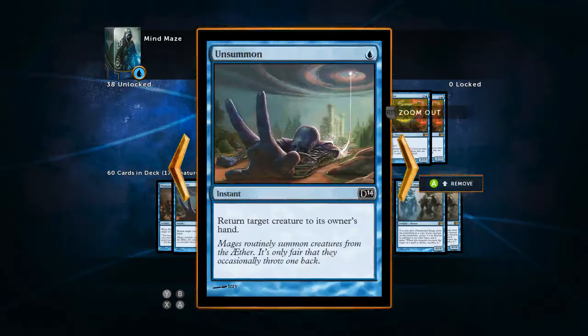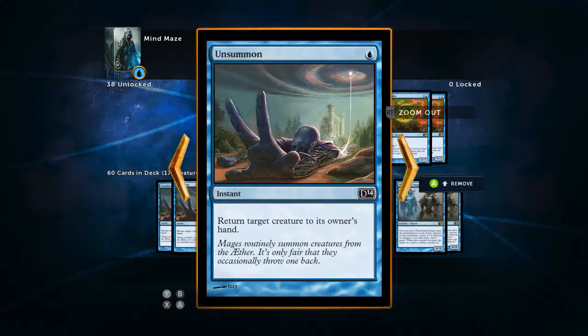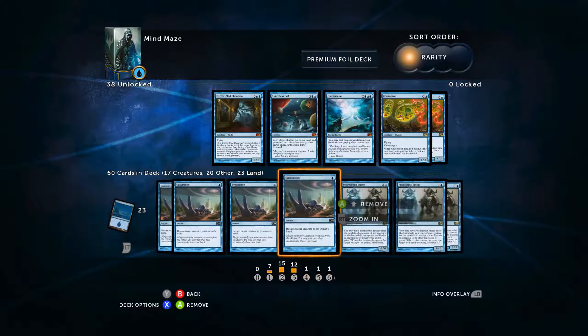Unsummon is a very good card which we can get back if we really need to. It's pretty sweet because it's going to bounce a creature back into our opponent's hand. We can do fun stuff at instant speed — mess up double blocks, all sorts of things. This is a real utility card. I can't really sing its praises enough. There's a reason it's been around for so long.